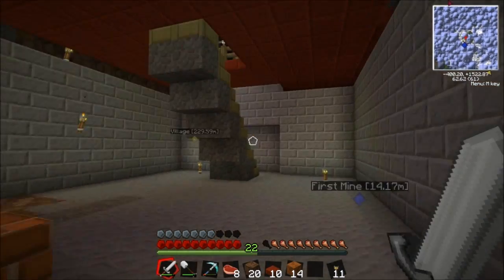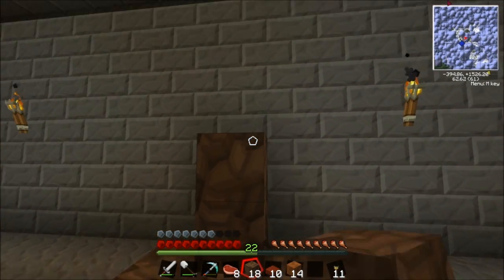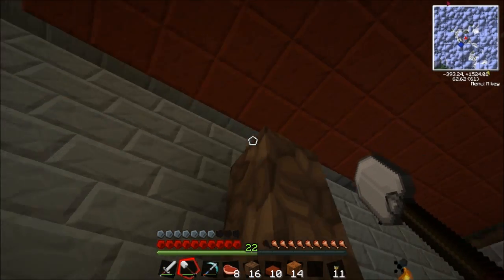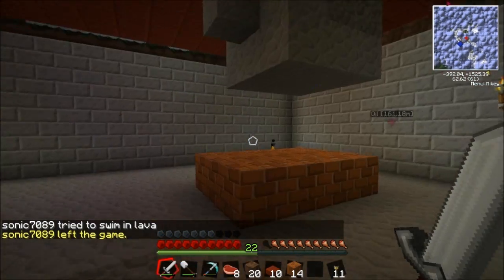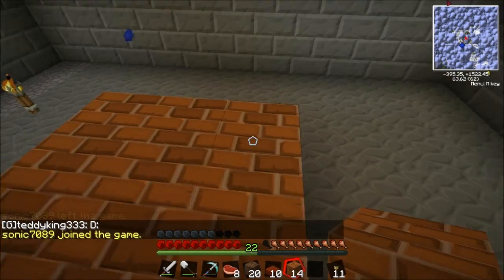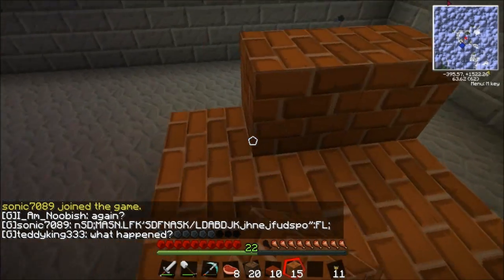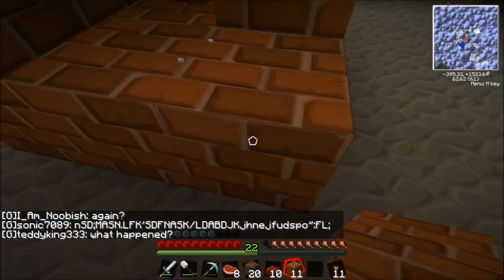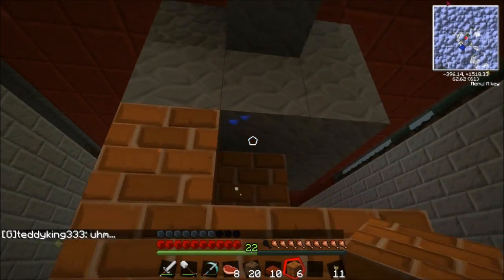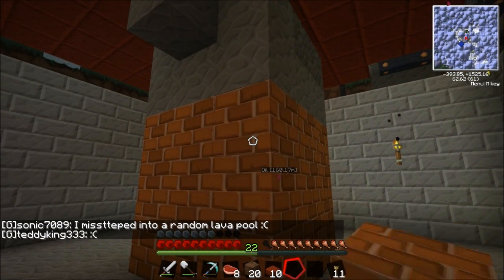I went far enough down — one, two, three, four — yep, just like that. That's a whole block above, so that'll be good. Let's go ahead and do this. You do a three by three, then another three by three but leave the middle open, then one more layer where you close the top in. If we have enough bricks — when I place this last one it should turn into a coke oven. There we go.